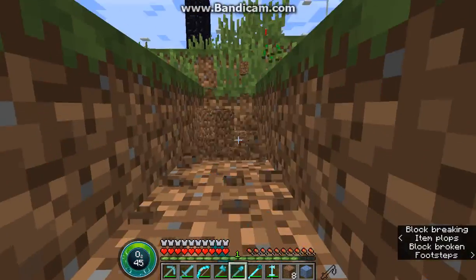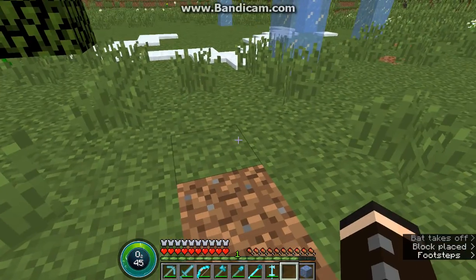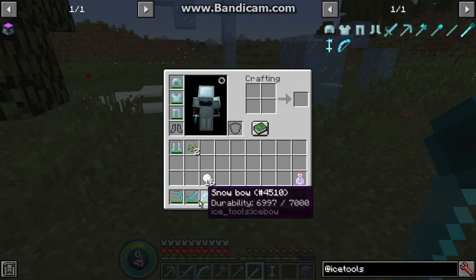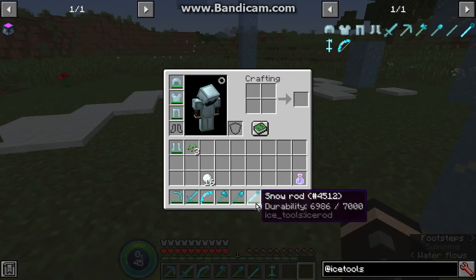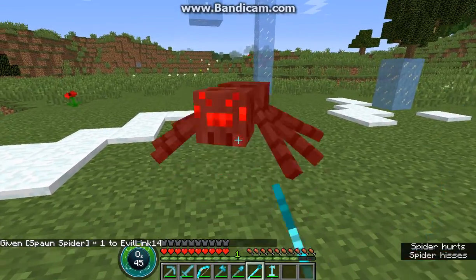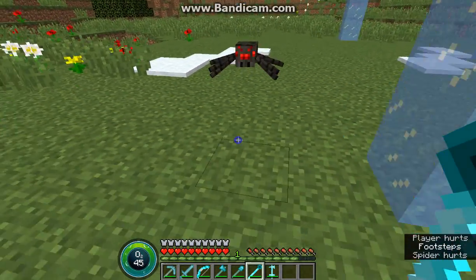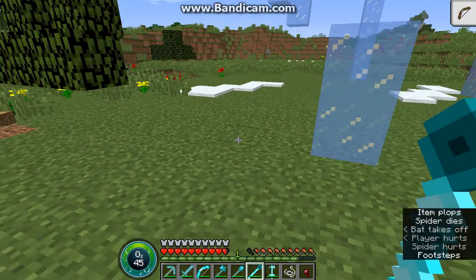You've got the shovel like so. You've got the rod which, as far as I know, can only be used for breaking ice and snow. Other than that I'm not exactly sure what it's supposed to do because it doesn't have damage. If I use it on something like a spider, I'm assuming it does pretty much the same damage as a player's fist. I've tried right-clicking — nothing — so other than breaking ice efficiently I'm not sure what it's supposed to do.